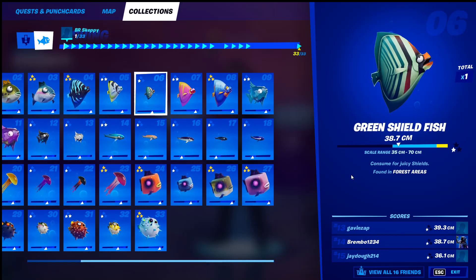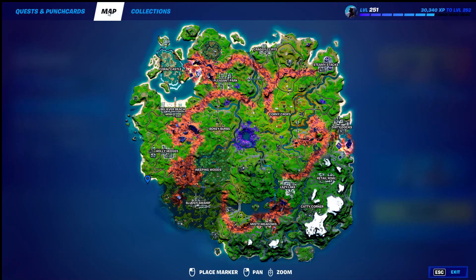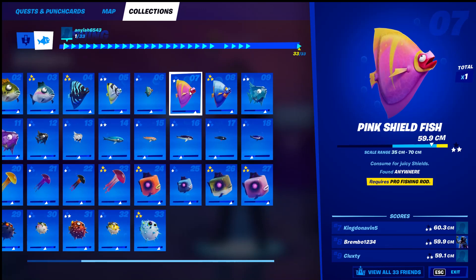Next, the green shellfish — found in forest areas, regular fishing rod. The forest area is going to be located anywhere from right here at this bridge, all the way up through Weeping Woods. That whole area is the forest area. You can get a fishing rod right at Slurpy, at the edge of the pier, and head this way hitting every fishing area along there. That's the green shield fish — forest areas means Weeping Woods area.